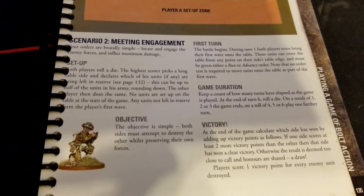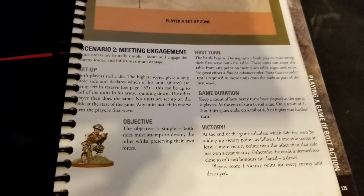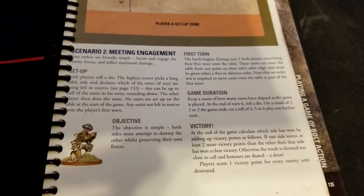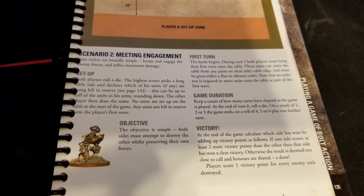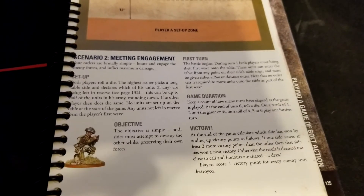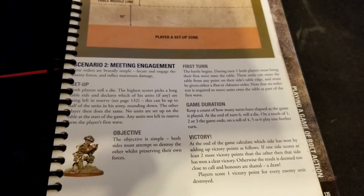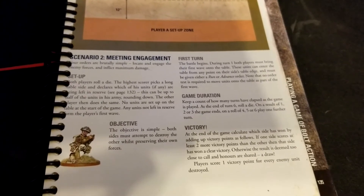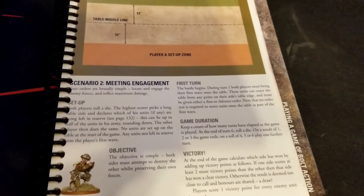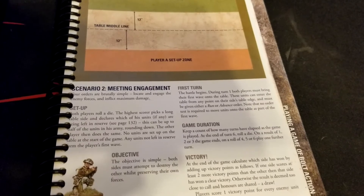You can put up to half your army in reserves, rounding down, or bring everything on in the first wave. Reserves can be useful to see how the opponent deploys and then come on afterward to deal with them if they haven't deployed wisely. You could also add extras — like capturing a certain point for a bonus victory point, destroying a specific location, or putting a bounty on a high-value enemy unit or their commander.